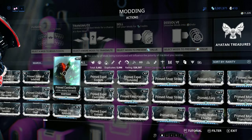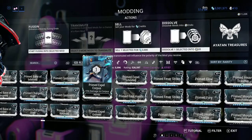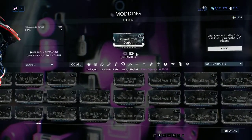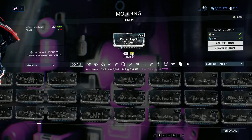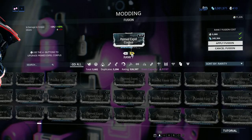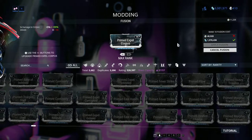If you buy one and want to rank it up yourself, it will cost you a fair amount. It starts at 40 endo and 1,932 credits, all the way up to a max rank of 40,000 endo and 1.9 million credits.